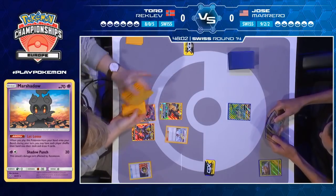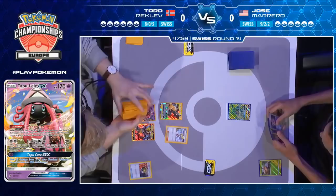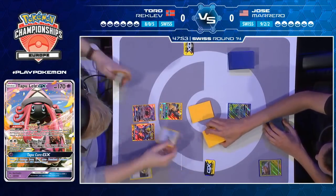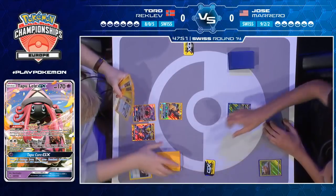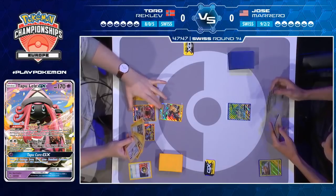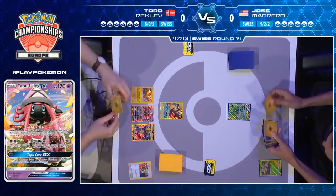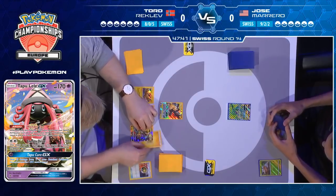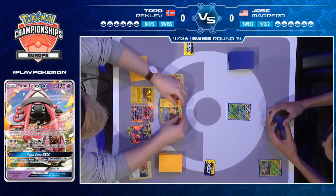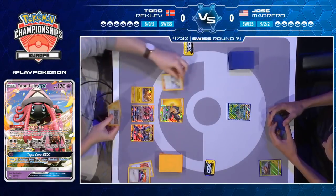Looks like he's got a couple of energies already in his hand, so he can kick things off pretty sharply. Really good start for Tord here — going to do the Lily on that first turn, drawing up to eight cards, although there isn't much else he can play out without wasting attachments. He can play down the Zapdos, but he doesn't really want to use that. He can't even use that Guzma right now — there's nothing on Jose's bench.